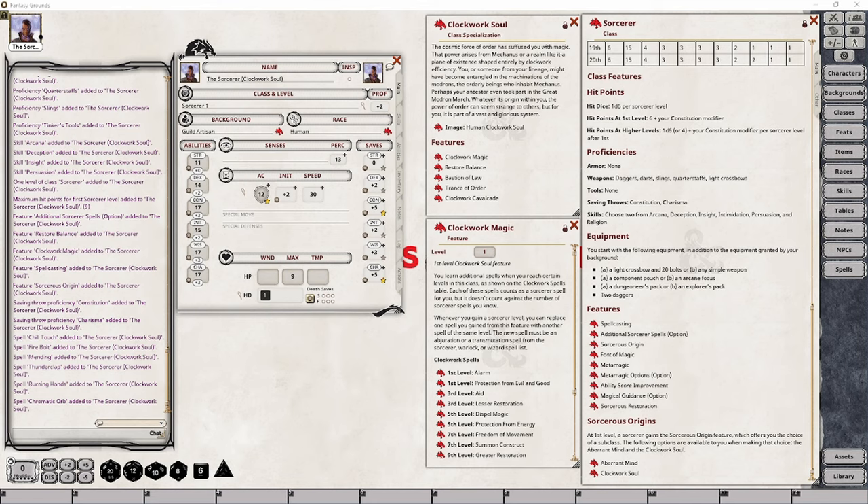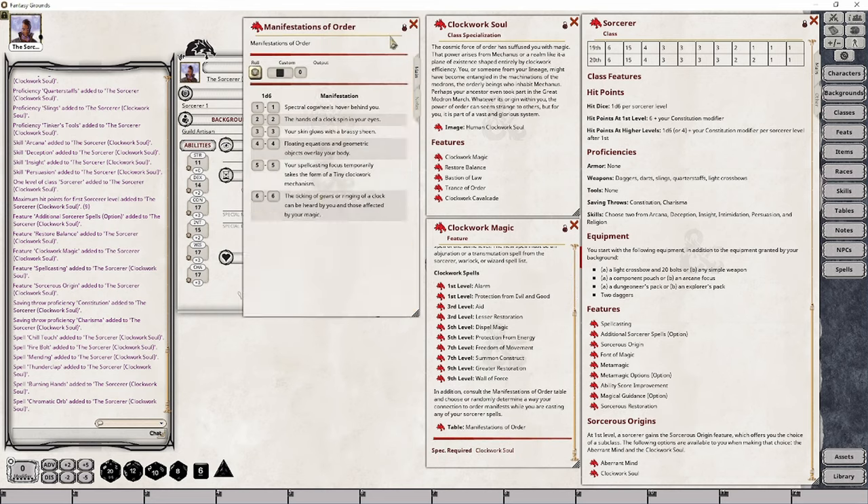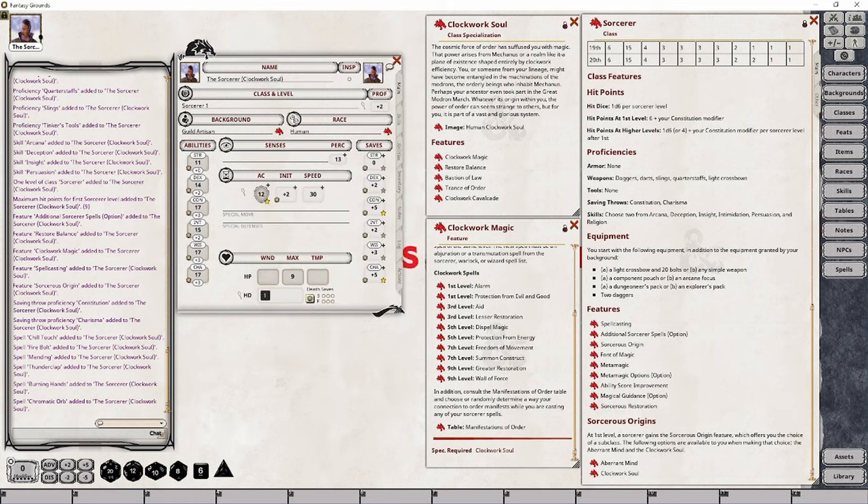Initially, your character is going to gain the Alarm and Protection from Evil and Good spells, but at levels 3, 5, 7, and 9, your character will gain 2 additional spells at each of those levels. You also gain a means to describe what people see when you're casting your spells from this particular school, because based on the realm you have chosen, different visual effects can start occurring as your character casts that spell. The information sheet has a table with several examples you can choose, or you can create your own.